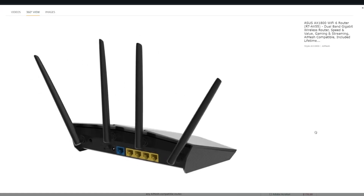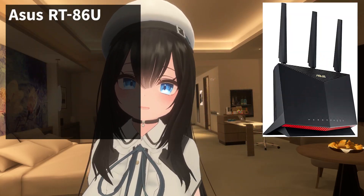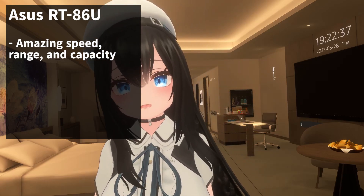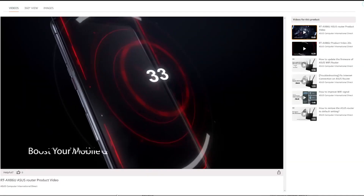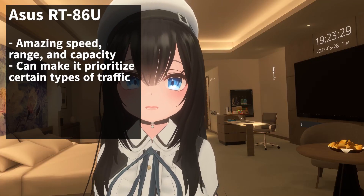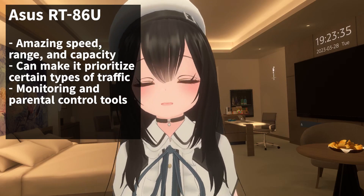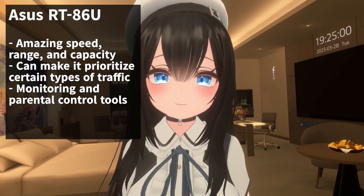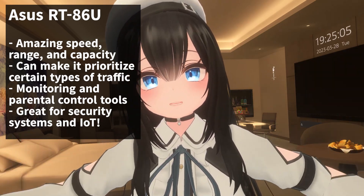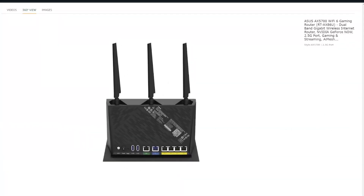If you buy through my link, I make a really small commission and it costs you nothing extra. The next router is the ASUS RT-AX86U. This one has amazing speed, range, and device capacity, and comes with a lot of quality-of-life features. You can toggle whether you want to prioritize gaming, streaming, or file transfers. The included software has powerful tools for monitoring, performing diagnostics, and parental controls — helpful if you have kids. It's also good for people who have Wi-Fi security systems or smart home Internet of Things devices. But if you're just a gamer, you can get one of the cheaper ones.